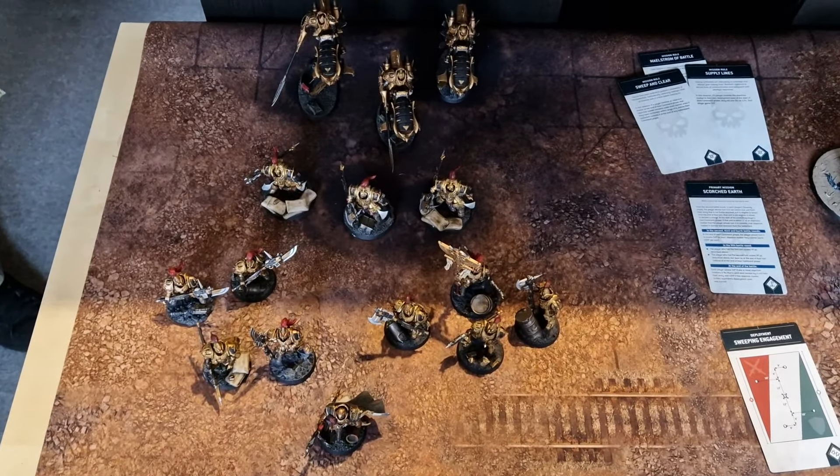Flesh Hound flamer into the Custodian Guard: d6 shots, auto-hitting, two hits, strength four versus toughness four — need fives to wound — zero wounds. Scarbrand's breath into the Wardens: 2d6 auto-hits, gets eight. Strength five versus toughness six — fives to wound — two go through with no AP, two saves, and they're fine. Now the charges: dogs, Scarbrand, and the Bloodletters with Skulltaker will attempt to charge in.